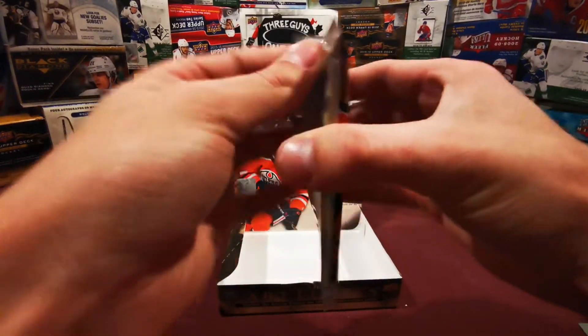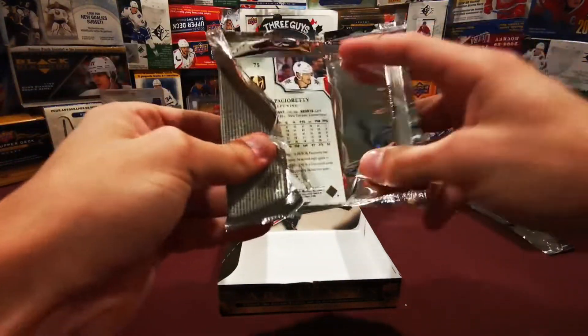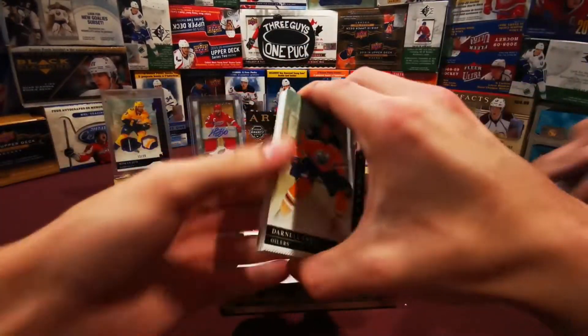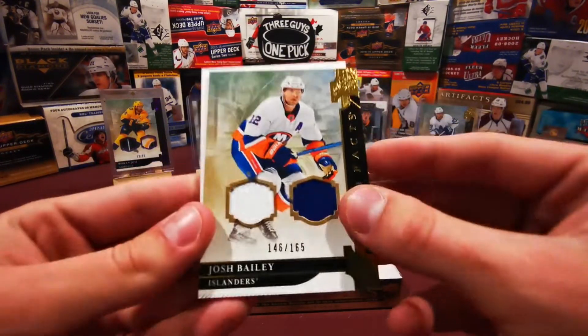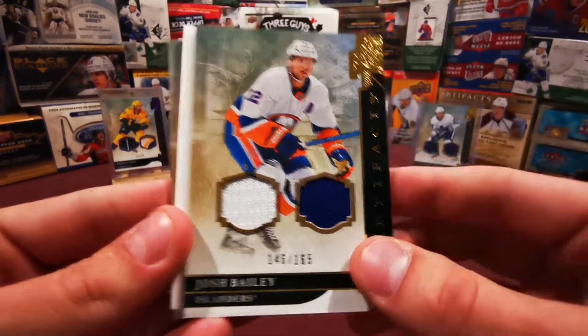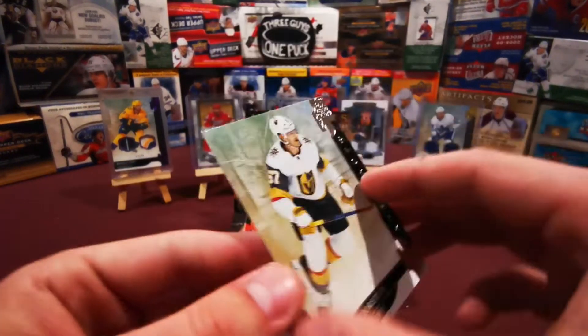Last pack - expecting a hit, yes? Two Rookie Redemptions though, that's interesting, that's honestly ridiculous. Last pack we have Darnell Nurse, a Josh Bailey dual color numbered to 165, 146 of 165, and Max Pacioretty.